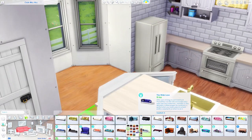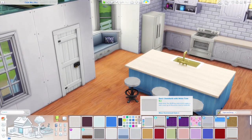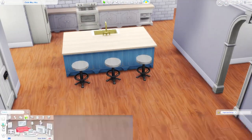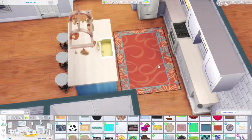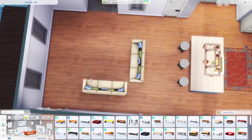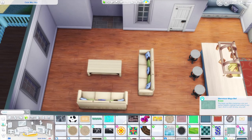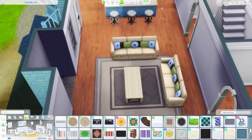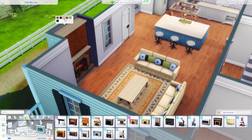We've moved into the interior and we're working on the kitchen. I use a mixture of counters — the blue island counters are from the Country Kitchen Kit and the white counters are from Cottage Living. I put a little breakfast nook over there and will place the new Cottage Living dining table in front of it here in a second.